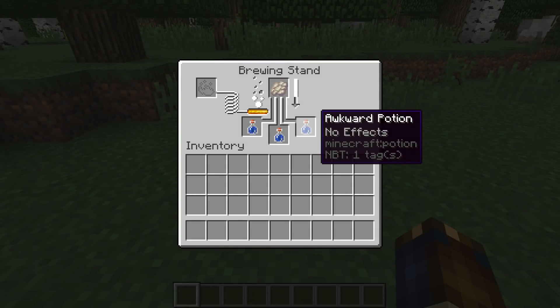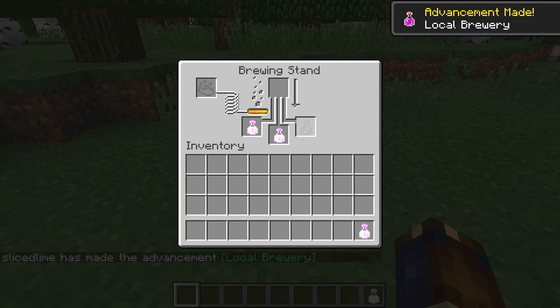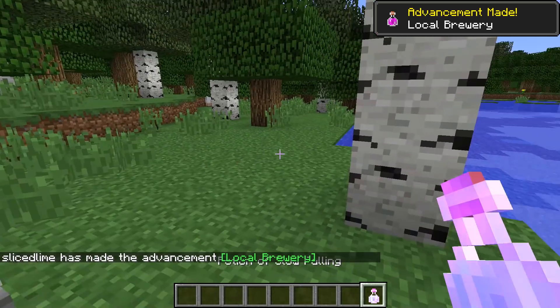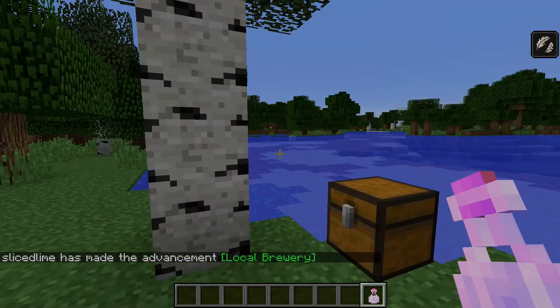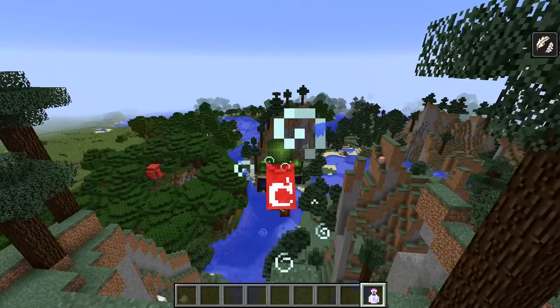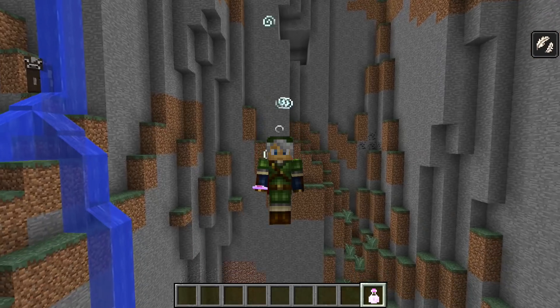Together with this there's a new potion type: slow falling. It's brewed from an awkward potion using phantom membranes. Its default duration is 1 minute 30 seconds, but it can be extended with redstone to an extended potion of slow falling which lasts 4 minutes. It applies the slow falling effect when used, which prevents any fall damage and slows down your fall speed dramatically.